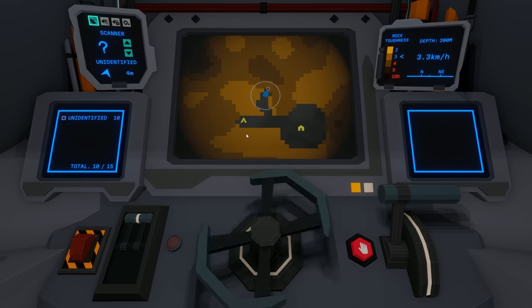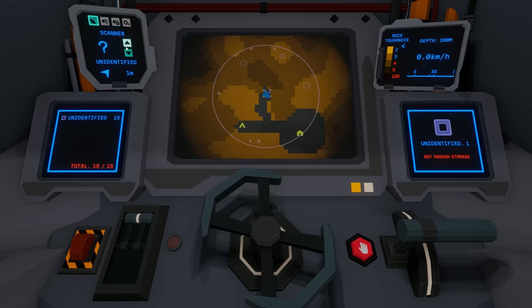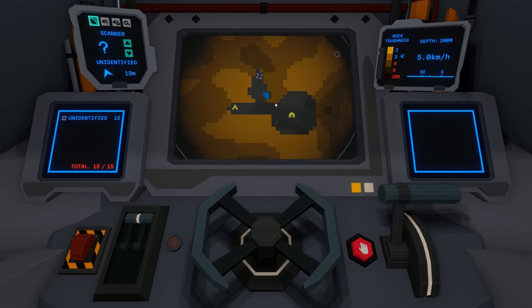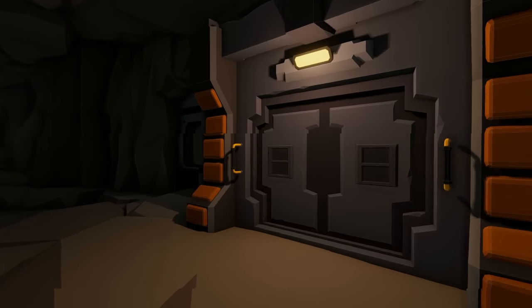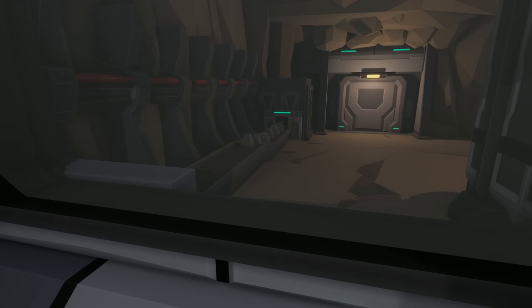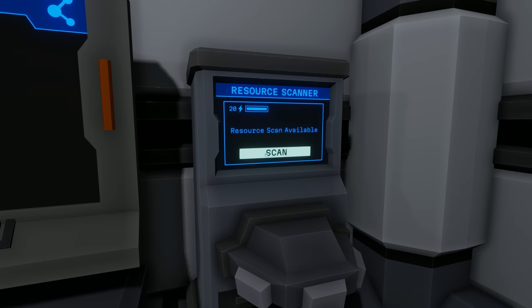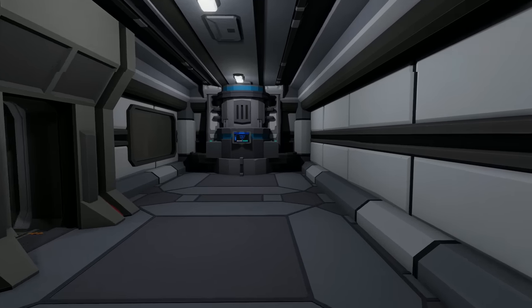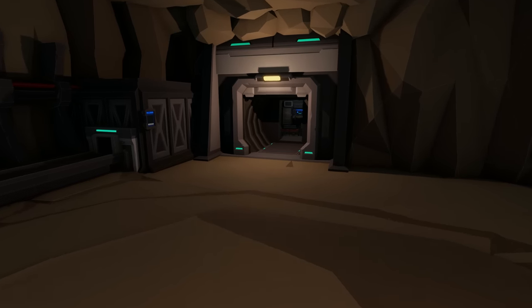I didn't even use the scanner before last time — I'm glad we're utilizing it now. We are full and maxed out. I'm going to go home a different way and try to drill out a little as we go. This thing is so slow — I forgot how slow it starts off. Let's dock and offload. Scan — pretty sure it's iron or titanium, the basic metallic resource. Refined iron — got it! Now it's going to start refining.